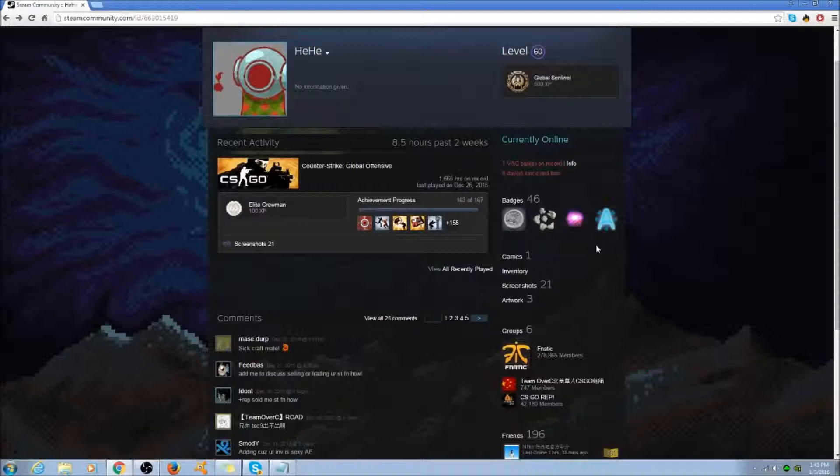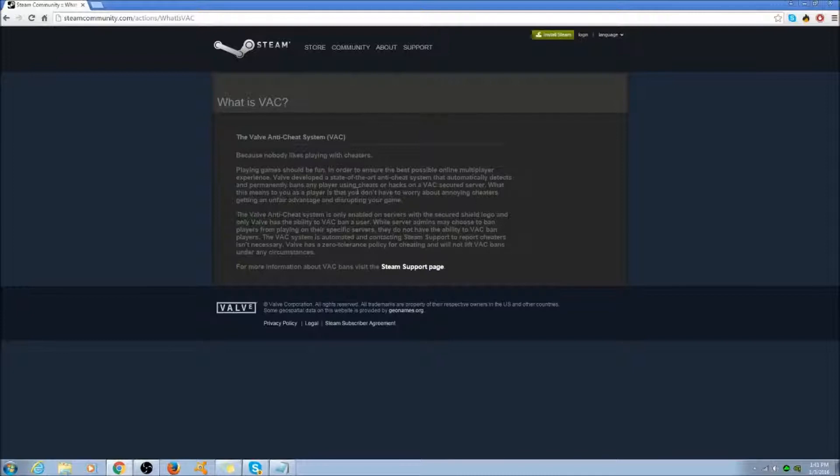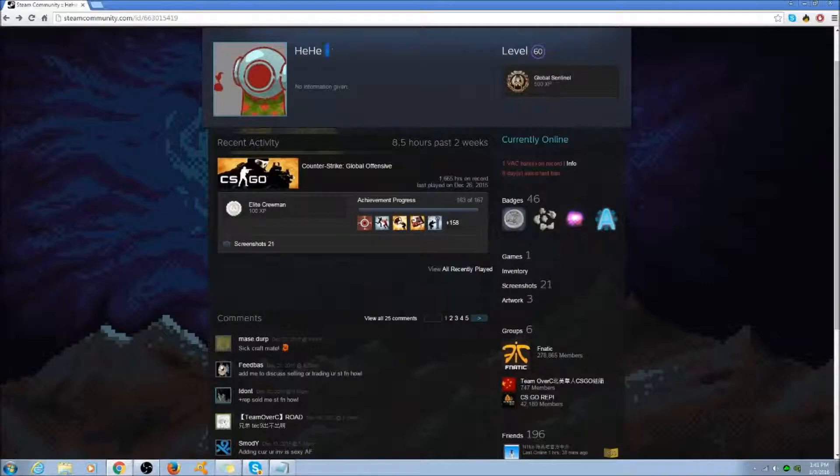Hi, what's going on? It's Op here, and today I'm bringing you a video that maybe some of you guys have seen, maybe some of you guys haven't. This is the biggest VAC banned account. If you don't know what a VAC ban is, it's a cheating account — basically using cheats or hacks on a secured server — and he got caught. So basically, this is an account called HeHe. He's obviously a cheater, as you can tell. He got banned eight days ago. This video was on Mick Skillet's channel — I will link his channel in the description. He has a $25,000 account, which is insane. So let's get right into this.